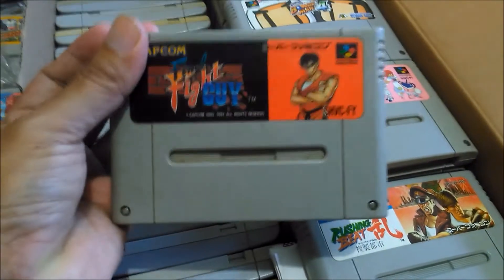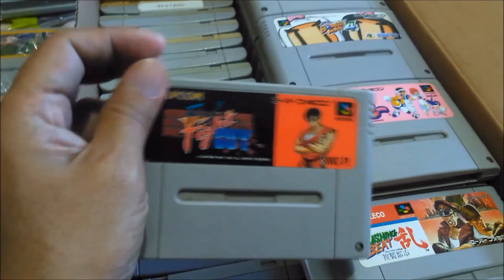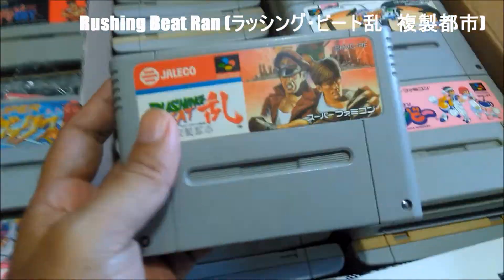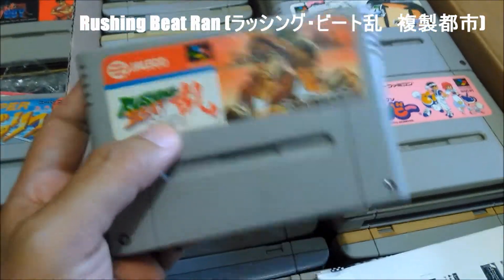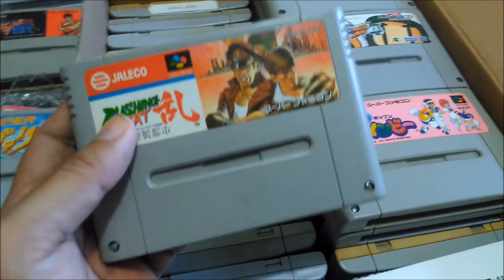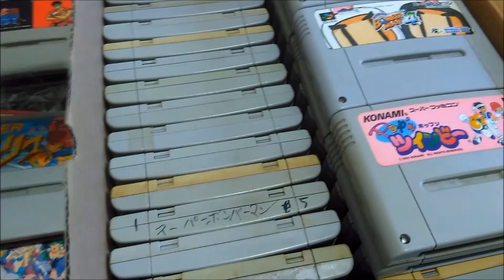Final Fight Guy, Japanese version. The complete one isn't really that expensive, but I don't want to pay for it right now — if I've got the loose cart, I won't be looking for the complete version anymore. This is Rushing Beat — the second one, I think. Actually I'm not sure if it's the first or second one.